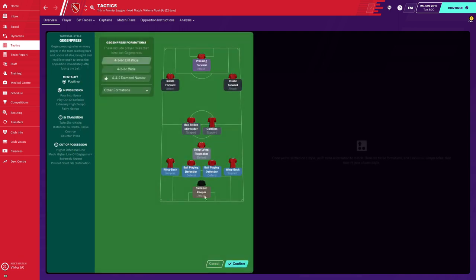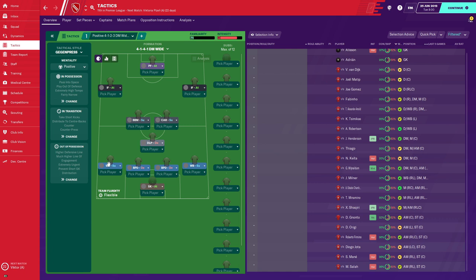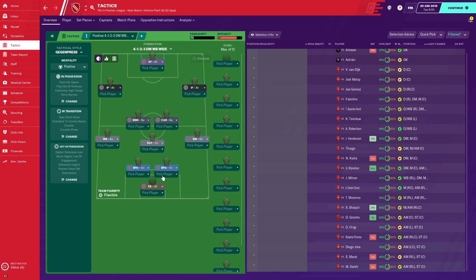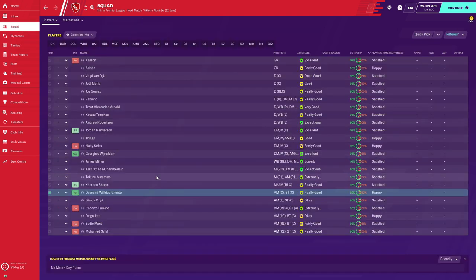The tactic I'll be using is a preset — a Geggenpress 4-1-4-1 preset. I'm going to shift the wing backs up because they perform better like that, and for the pressing forward I'm changing him to advanced forward. Making sure the tactic is decent is important because we can't get sacked — if we do, the test falls apart completely. I chose Liverpool because in previous tests with weaker teams a player developed excellently but his value was only £2.3 million, so we didn't see the full progress. Hopefully at a higher reputation club we see that progress.